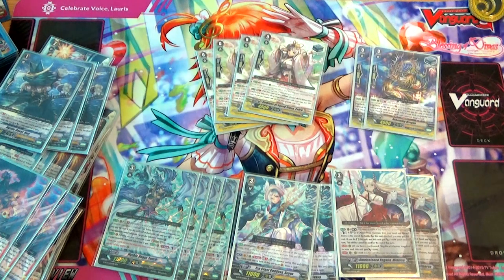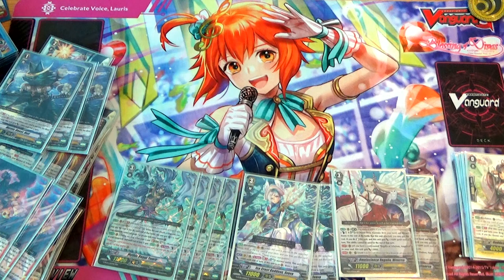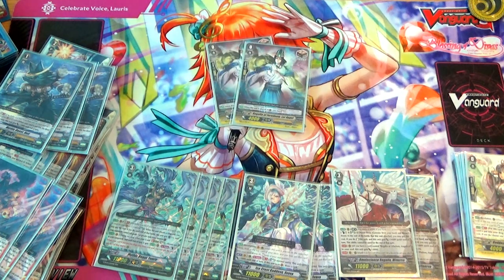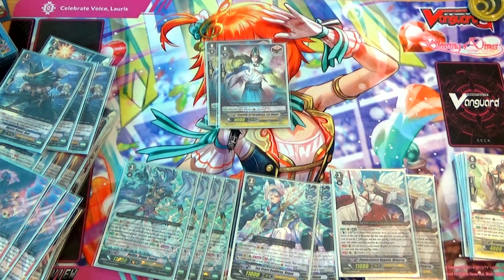Then I run an additional 2 Stand Triggers in the form of Dreaming Dragon, which helps me not deck out, because Genesis decks out very, very easily — always important. I run 2 Draw Triggers because Genesis doesn't really generate a hand. Plus, on placement on Guard Circle he Soul Charges 1, so it's really good for stacking the Soul to get Gelgit and Taros and whatever units you might want to call out from Soul to make your plays more powerful.